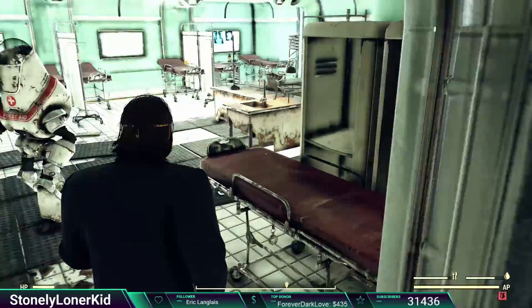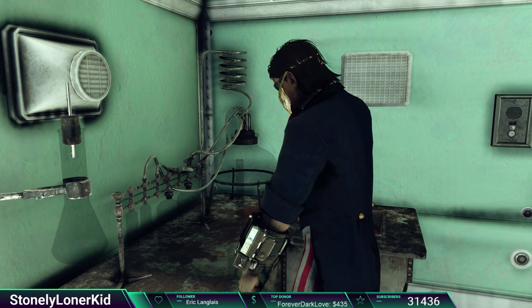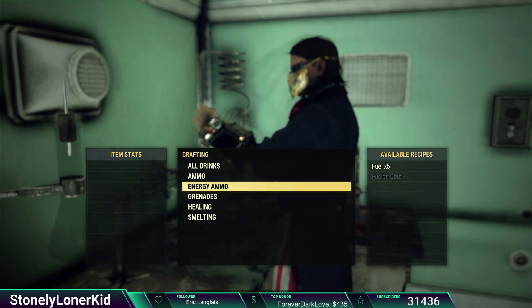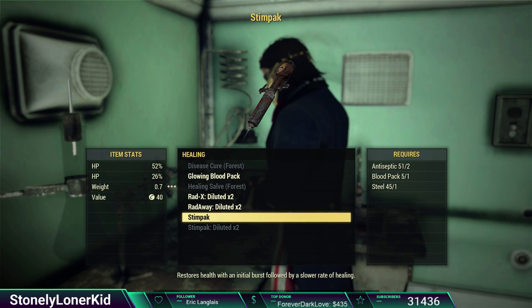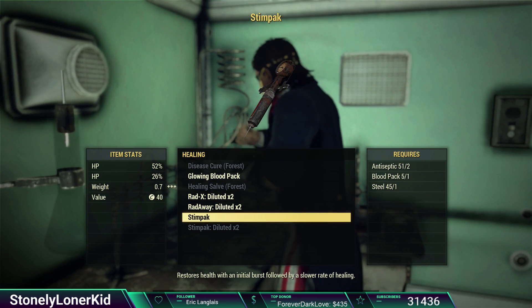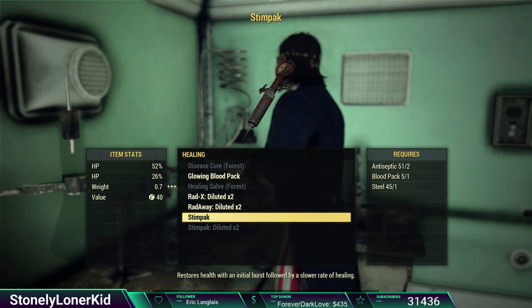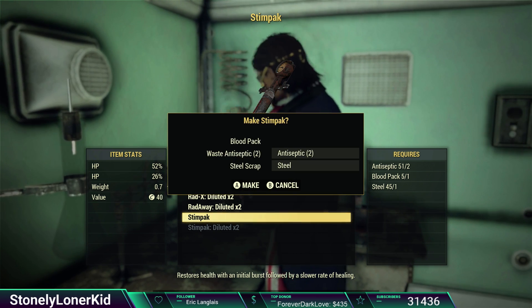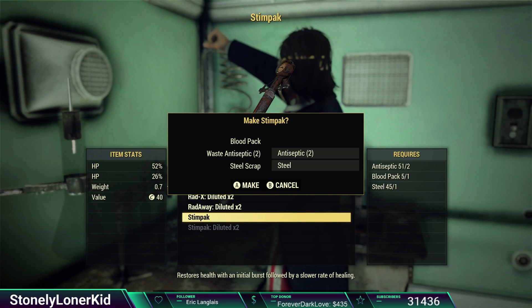So if I go over here to a chemistry station, which they have plenty of, can I make myself a Stimpak? Healing Stimpak — oh my God, yes! All it is is two antiseptic, one steel — which is nothing — and a blood pack, which I have five of, so I can make a few. Blood packs are kind of rare; I guess I should stop drinking them and save them for Stimpaks.